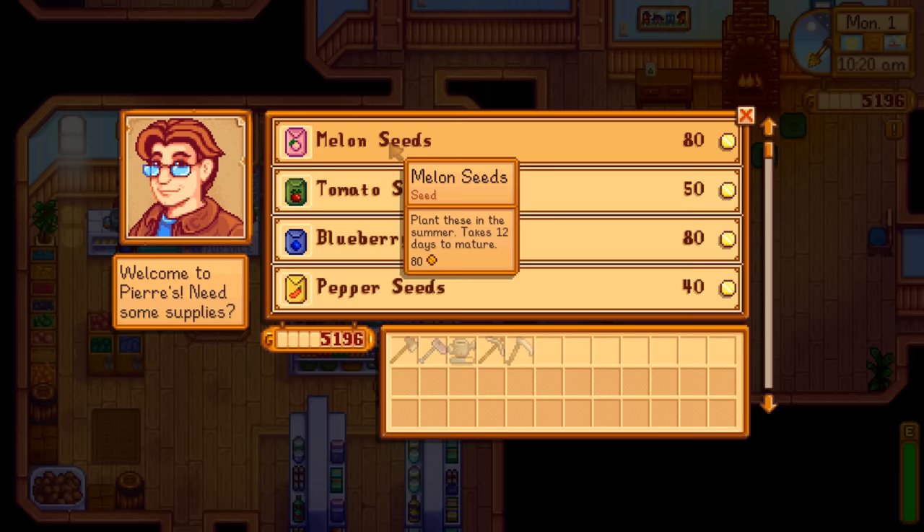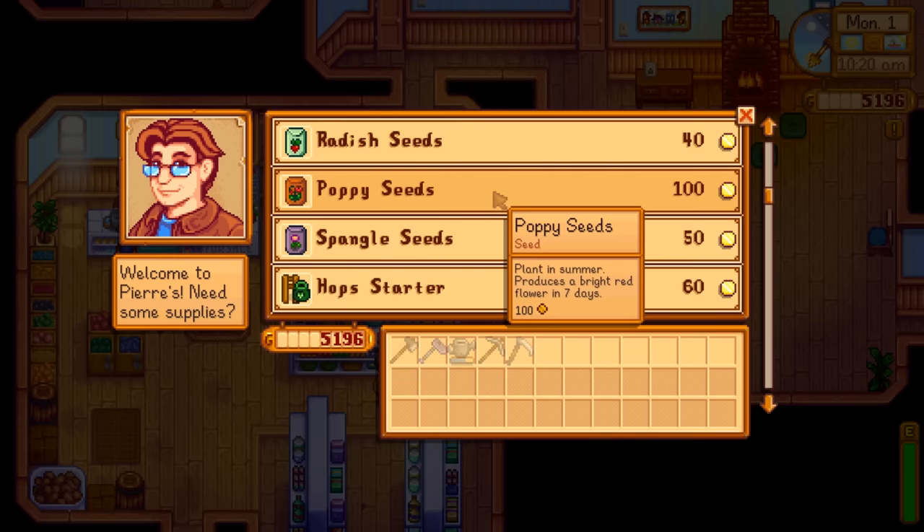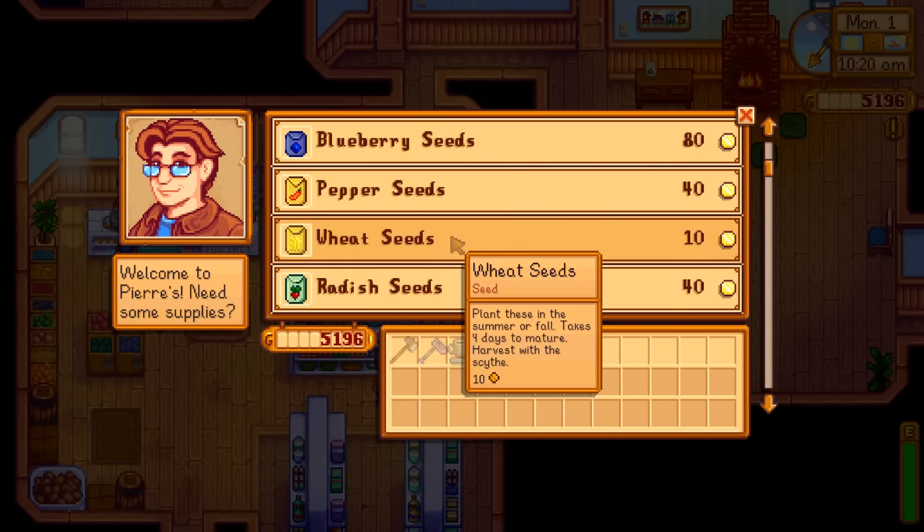Melons are pretty good money themselves - 12 days to mature with the potential to be giant, though still not quite as much money as blueberries. Just like spring, flowers are not worth much so I wouldn't bother with them unless you want them for something specific. Wheat is also not very valuable - only takes four days to grow, similar to parsnips. You can use it for a community center bundle or turn it into flour and beer, but for the first year I wouldn't worry much about it. Corn can be fairly valuable if you plant it at the beginning of summer because it runs through summer and fall.